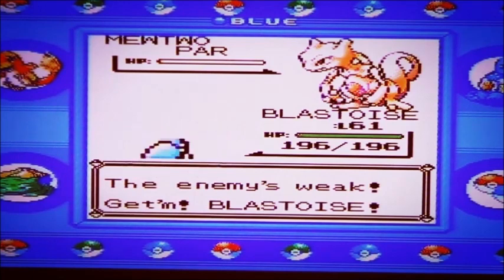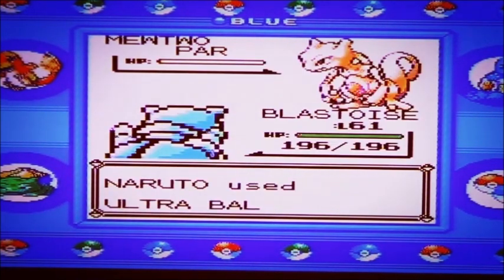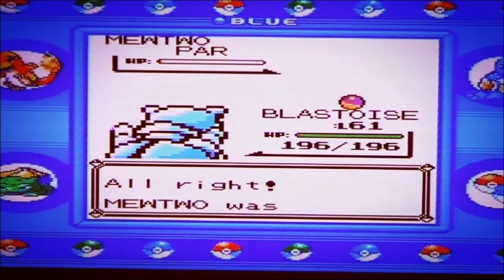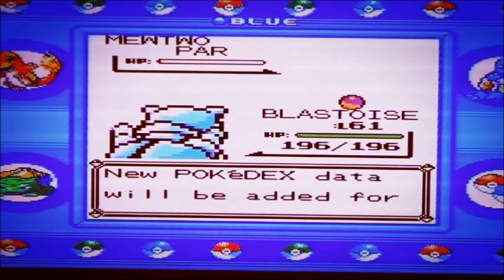Alright, let's just toss some Ultra Balls and see what happens. If I can catch it on the first go that would be awesome. Yes! I got it first ball! I swear, the amount of people I've seen failing with Ultra Balls - I catch it first go, that is freaking awesome. I just caught Mewtwo - that is amazing!